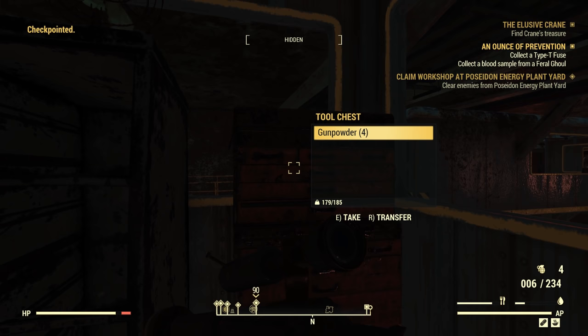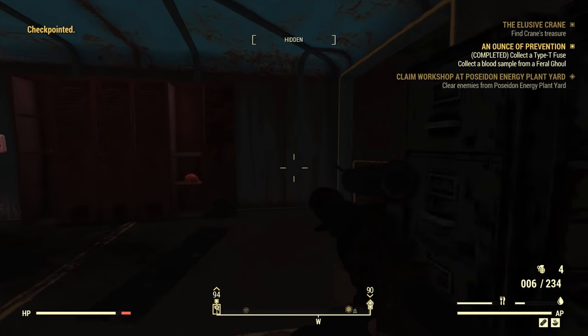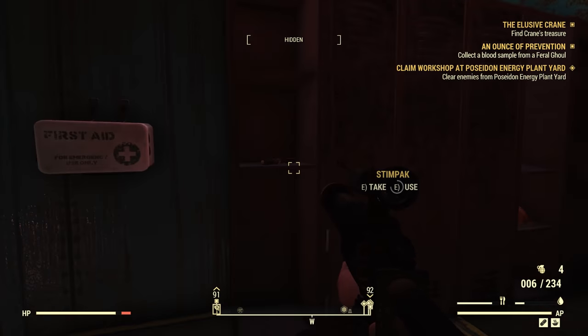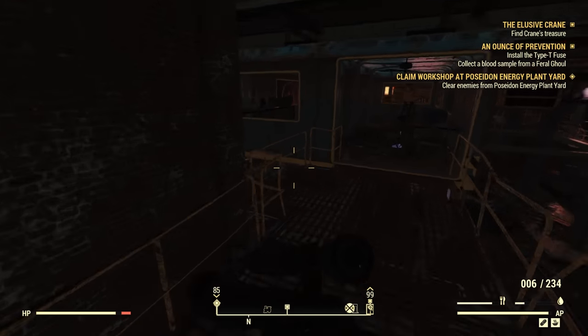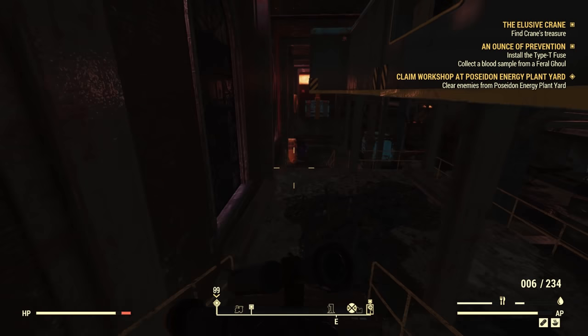Type T fuse and some duct tape and loose screws, and a desk fan just to top it off. That was absolutely fantastic. Let's go and check out that weapons workbench then. Can we do anything to our guns? I'm addicted to this station of mechanics now. I can hear Liberators outside and they're locked in.